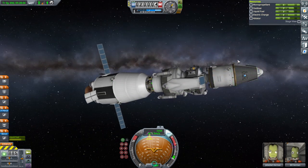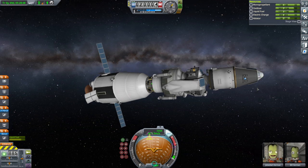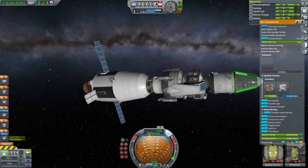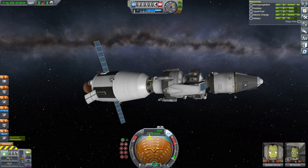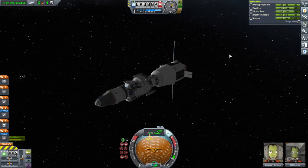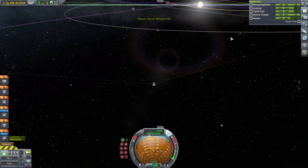Another quirk is that the pod up here is going to be basically uncontrolled, because Jeb and Bill are both going to land. A few things I didn't really think through when we launched this may cause us problems.